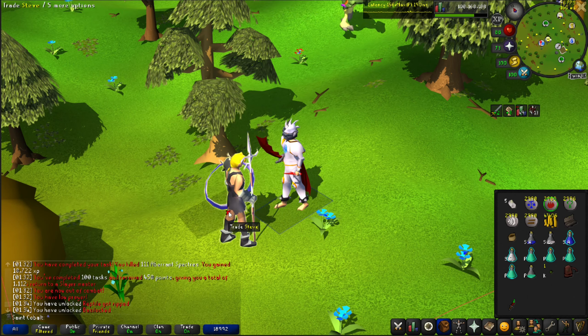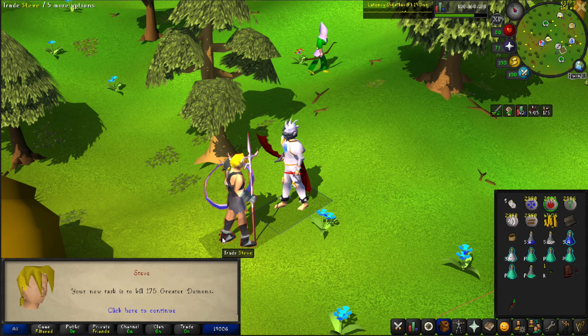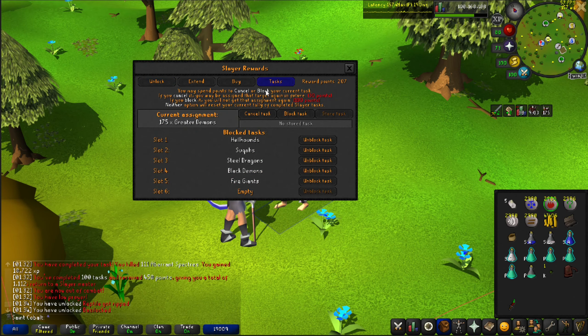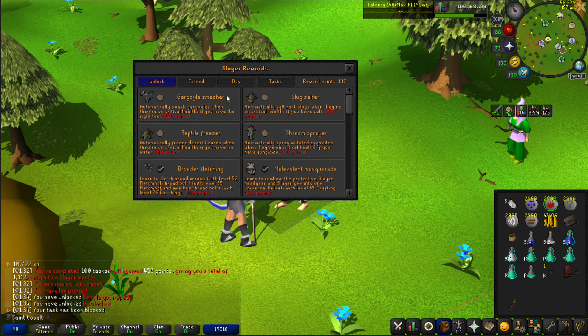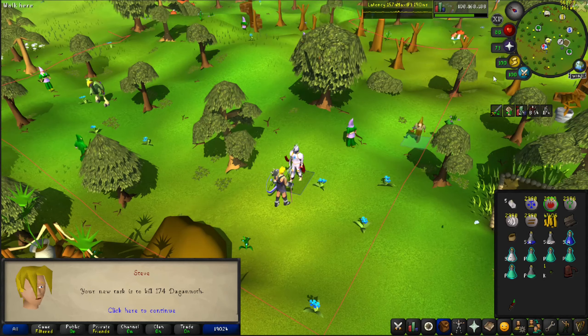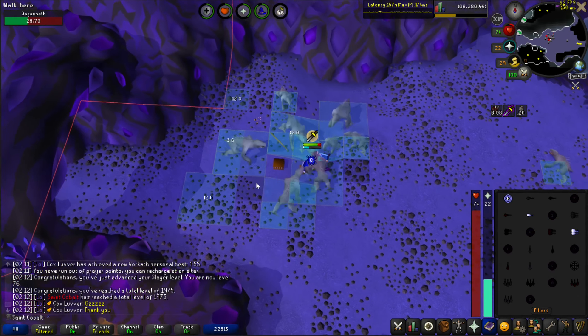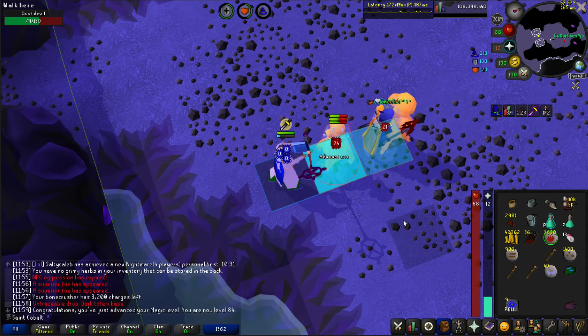I kind of want to just block this task right now - I've gotten it like four times and I don't really like it, so I'm just blocking it. What's the next one? Okay, I like that task. 76 slayer and 1975 total level - making some good progress.